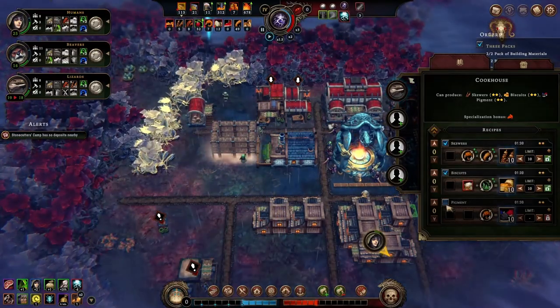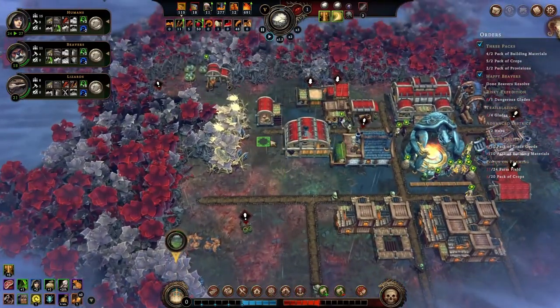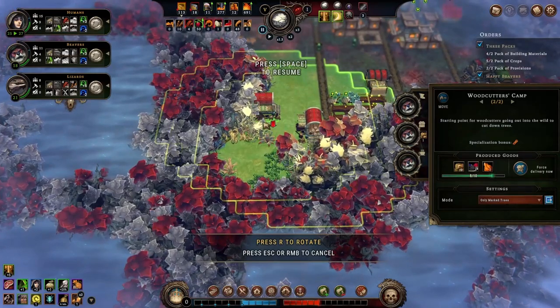Humans and beavers will love the biscuits. The 5th year starts and we now have 5 reputation points. The forest hostility has reached level 1, meaning a minus 2 penalty to our global resolve. That's okay — so far, by providing good food and clothing, we managed to keep our villagers happy.